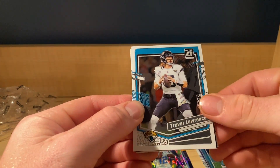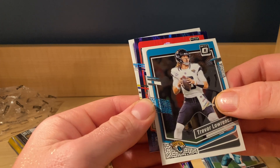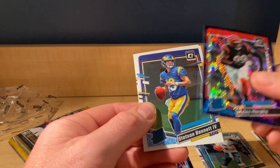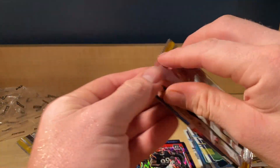I mean, as a Chiefs fan I'd love a Mahomes hollow or something, but that's okay. Trevor Lawrence for the Jags, purple shock. Bengals — Miles Murphy, purple shock. Stetson Bennett for the Rams. That's okay. Three packs remaining.